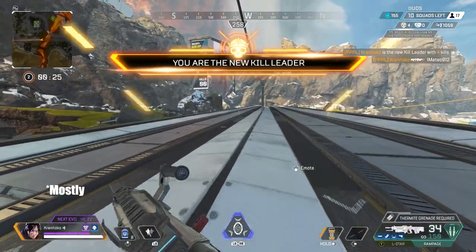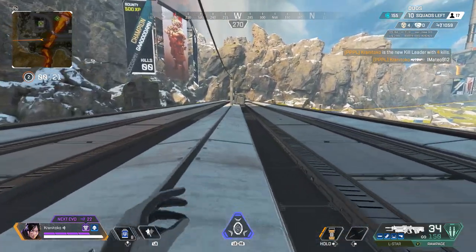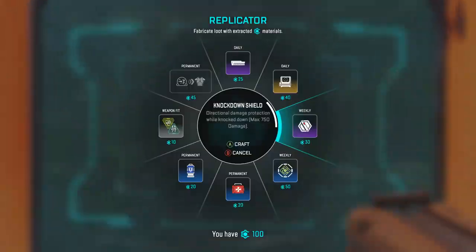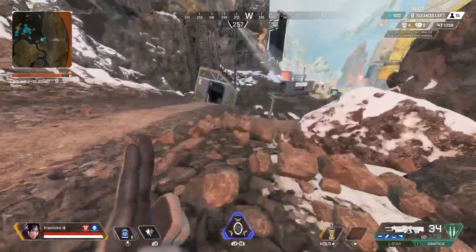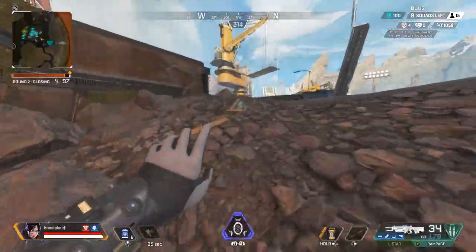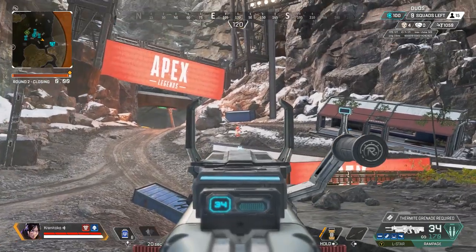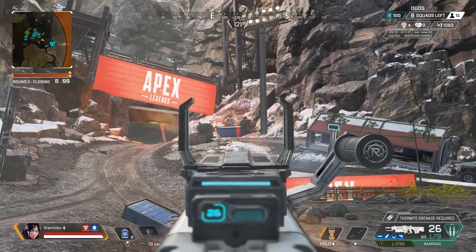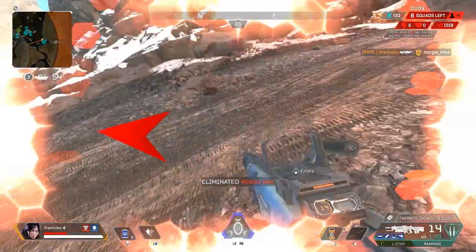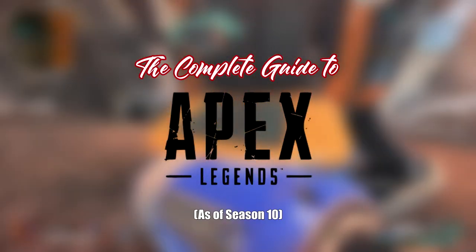All of this information is correct as of Season 10, though things like the gameplay meta are subject to change and may be slightly outdated in a year's time. There will be some gameplay mechanics not mentioned, such as certain weapon attachments only because, as of Season 10, they're just not in the game. If you'd like information on attachments not currently in the game, I highly recommend going to the Apex Legends wiki. With all of that out of the way, here is my complete guide to Apex Legends, as of Season 10.